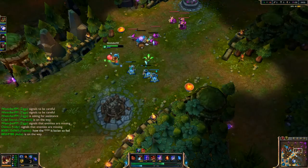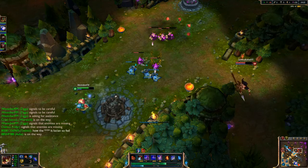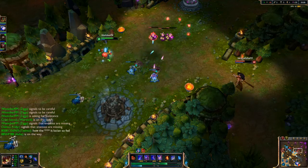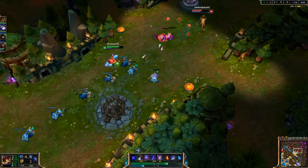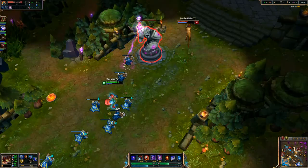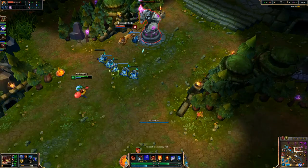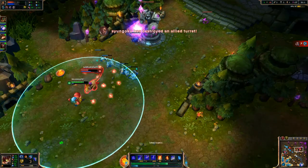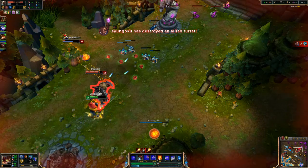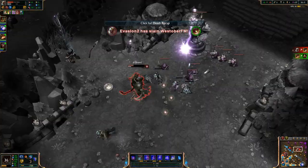I get hit with a spear. Nidalee comes in and I'm taking care of the minions. I'm taking down the turret — throwing my W to knock her up, then throwing my Q and missing, then my E. She runs into all of that and I ult in with ignite on Nidalee and I get the kill. Rengar is pretty low right now.